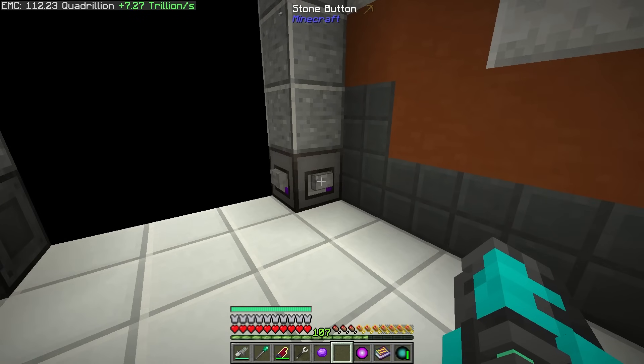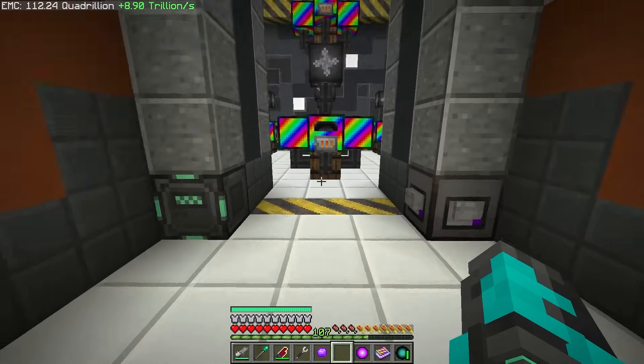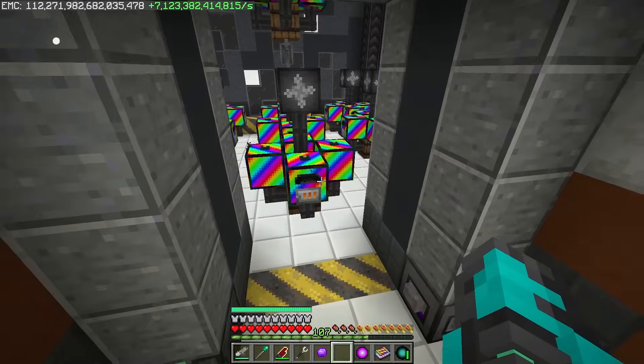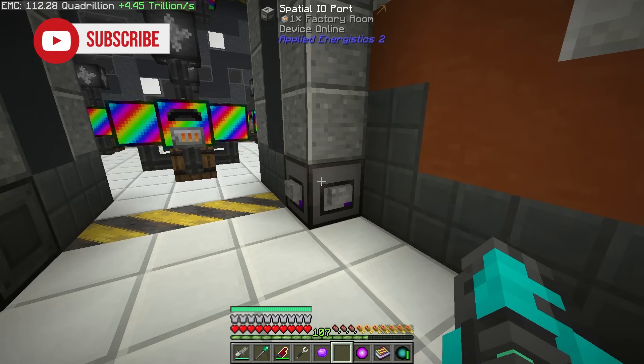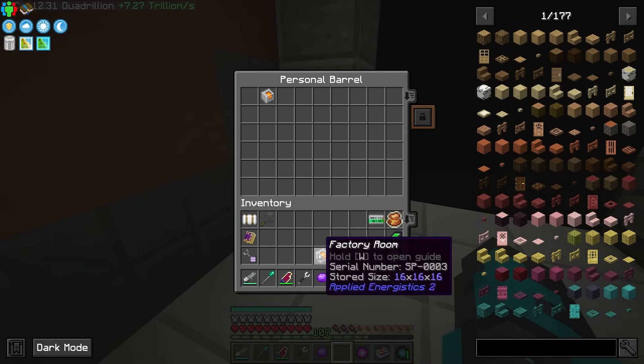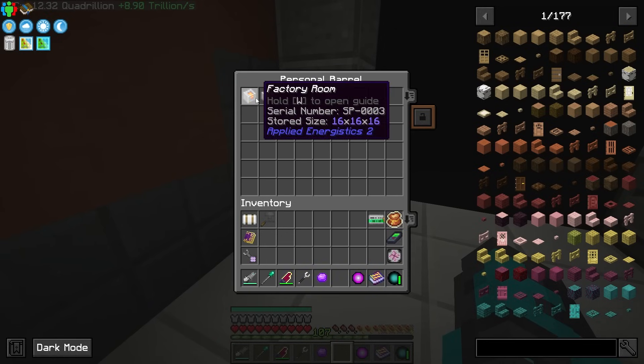This is our factory room which is processing our ores and I can make it show up into existence here in the overworld, but if I don't want it here I can just send it back to the spatial dimension and store it inside of a chest to be recalled later on.